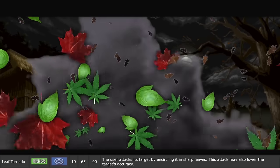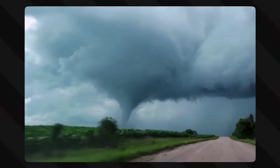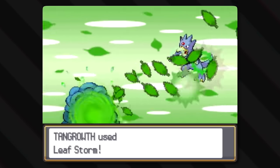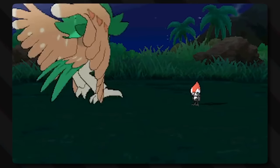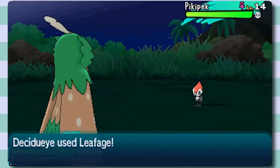With Leaf Tornado, the user attacks its target by encircling it in sharp leaves, and this attack may also lower the target's accuracy. Just think Sharknado, but with leaves — actually, that's just a regular tornado a lot of the time. Sharp leaves hurt and tornado wind makes moves less accurate. With Leaf Storm, the user whips up a storm of leaves around the target — the attack's recoil harshly lowers the user's special attack stat. It's not a tornado anymore, it's a storm — same basic logic, but whipping up all that stormy, magically-done wind takes a toll on the user. And then with Leafage, the user attacks by pelting the target with leaves — another leaf move that just throws leaves at the opponent. The name is rather odd: 'Leaf Age' seems to be a joke on foliage, and the Japanese name is literally 'foliage,' meaning healthy green leaves. The name is redundant, that's all.